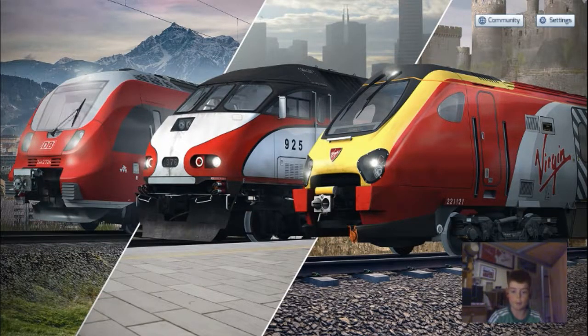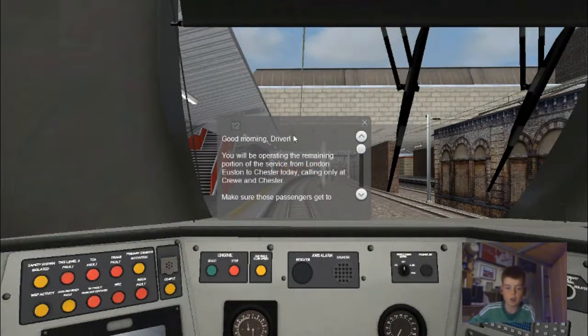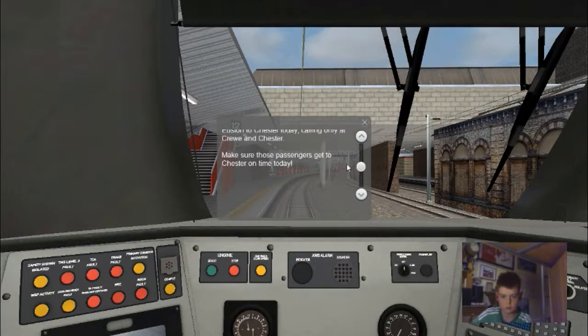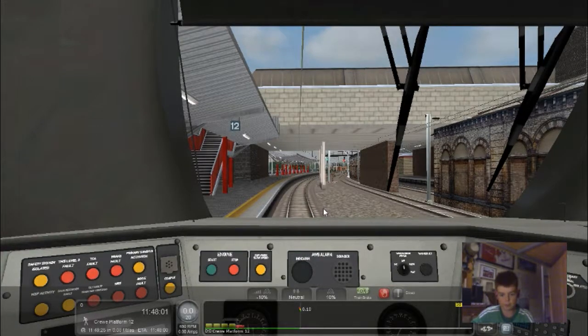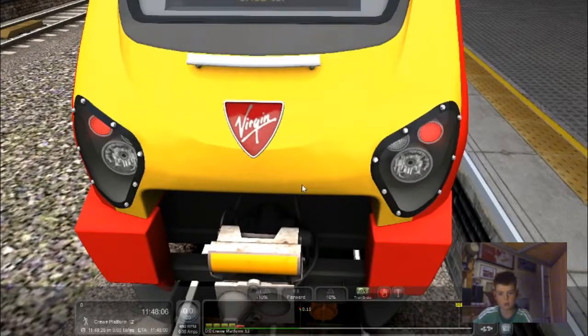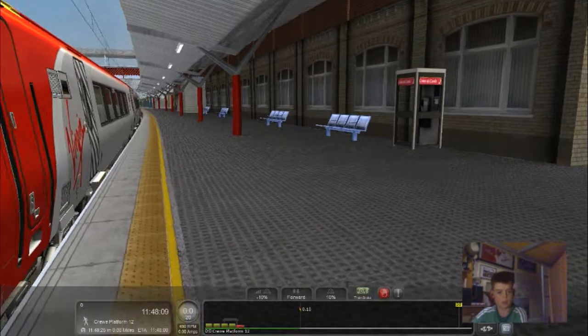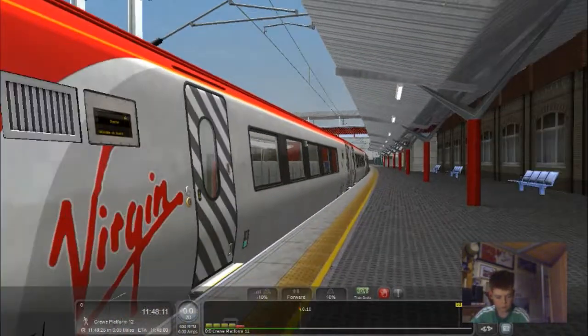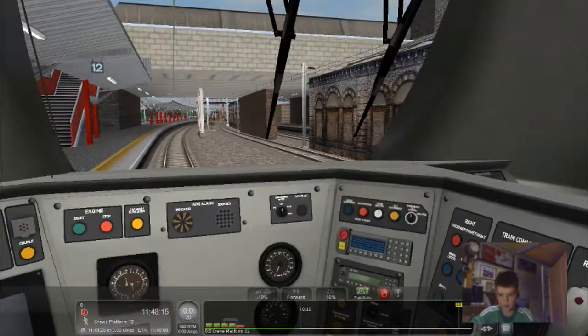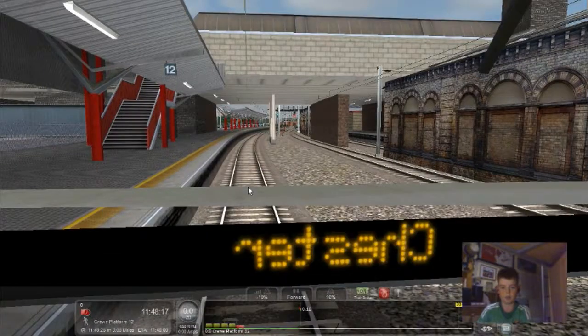Here we are in the scenario. We've come into this Voyager Plus 221. 'Good morning driver, you'll be operating the remaining portion of this service from London Euston to Chester today, calling only at Crewe and Chester. Make sure those passengers get to Chester on time today.' Right, so let's put the train into forward, acknowledge the AWS, and quickly turn on the headlights. Let's also open the doors.